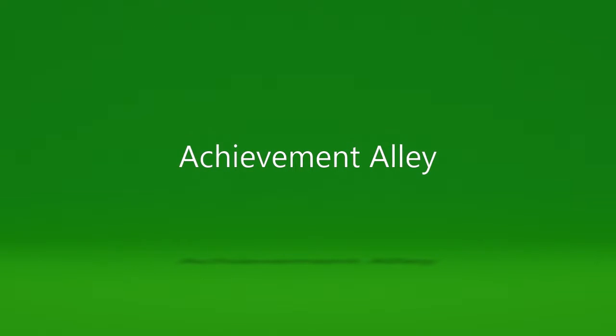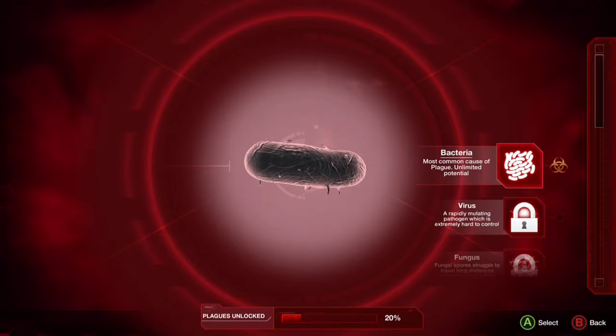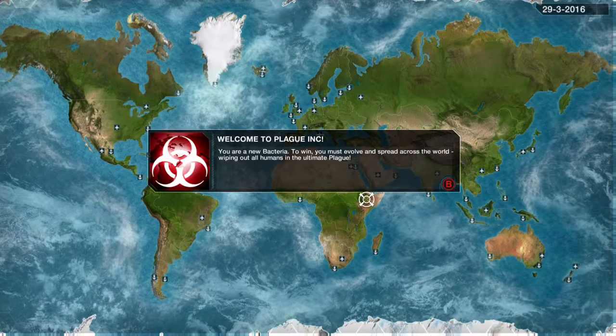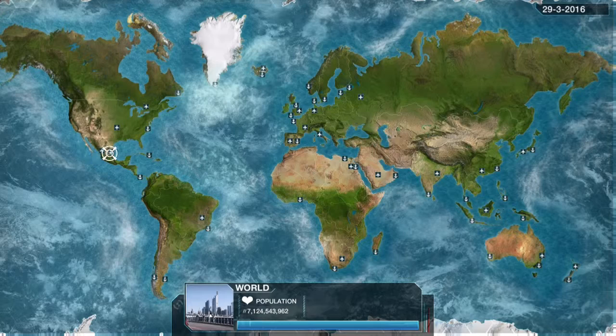What's up guys, Savage here from Achievement Alley. Today I'm going to be showing you guys how to get the Oink Oink Achievement in Plague Inc. Evolved. The achievement is for discovering the Swine Flu combo.